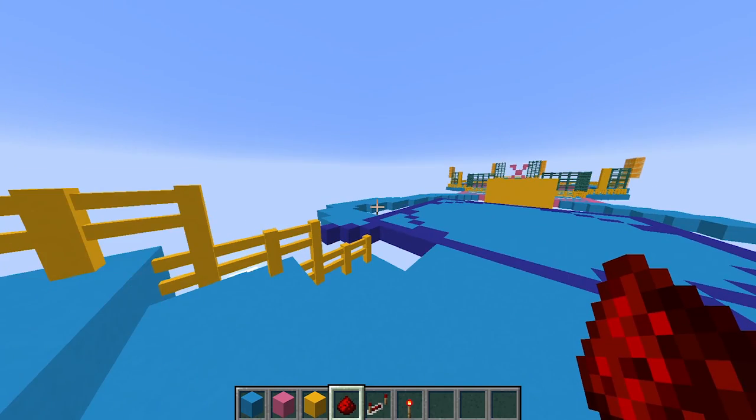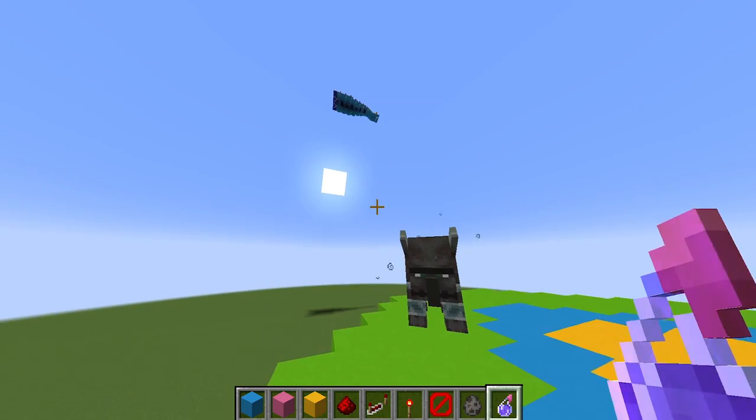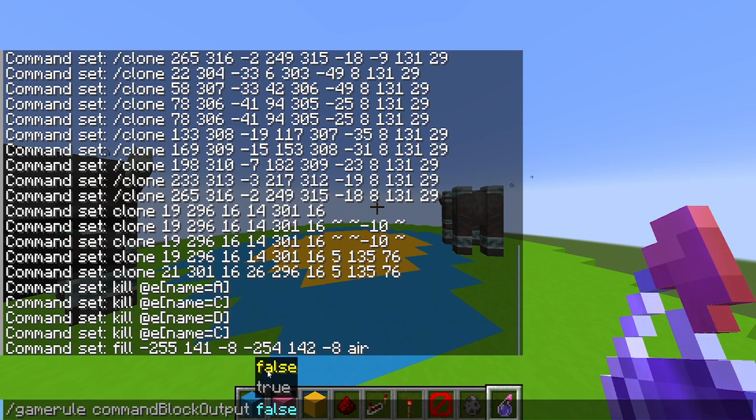I'm not going to bore you with doing that because I think you understand how blocks move now. So now we can go on to the next game. For copying blocks you're going to get a lot in the chat, so if you do /gamerule commandBlockOutput false then that will get rid of that.